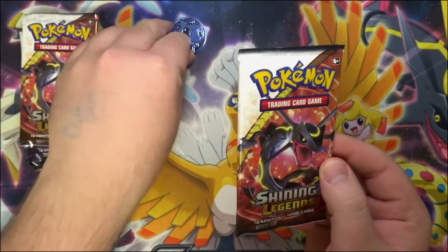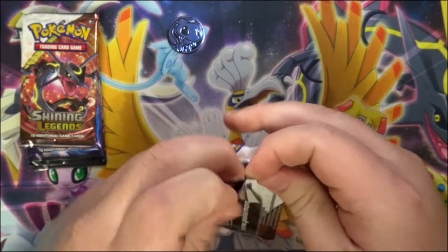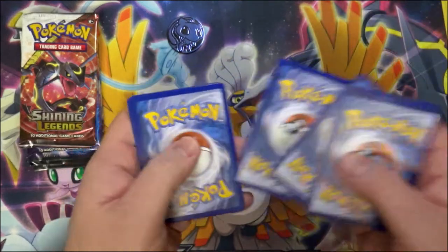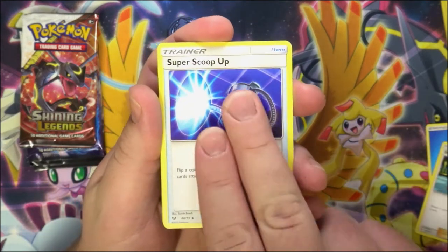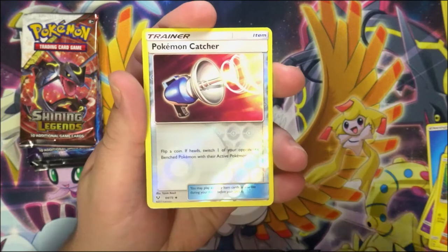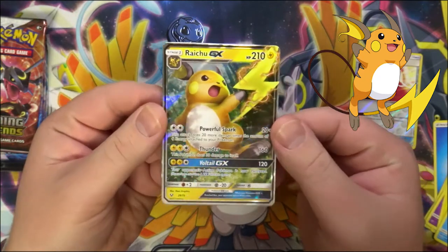Hopefully we can get something good — something better than just a normal GX. I'm hoping at least — I mean I'll be happy with Mewtwo because I still haven't pulled the Mewtwo GX either. There's your Shining Legends card — one, two, three, and four, water energy. We have a Sophocles, Super Scoop Up, Feraligatr, Croconaw, Jynx, Plusle, Togecat, Totodile, reverse Pokemon Catcher — and a Raichu GX right off the bat! Very cool. I lied, I'll take anything — I love this set so much.